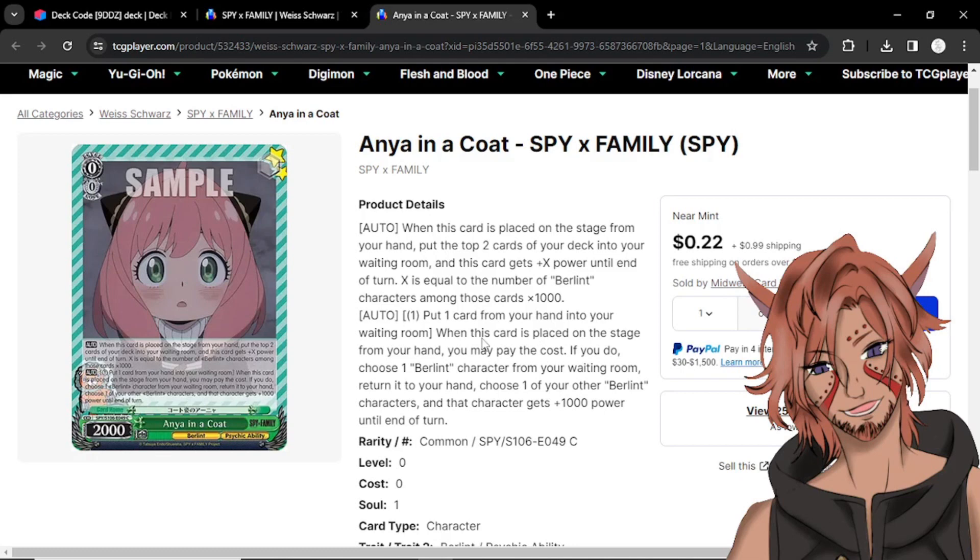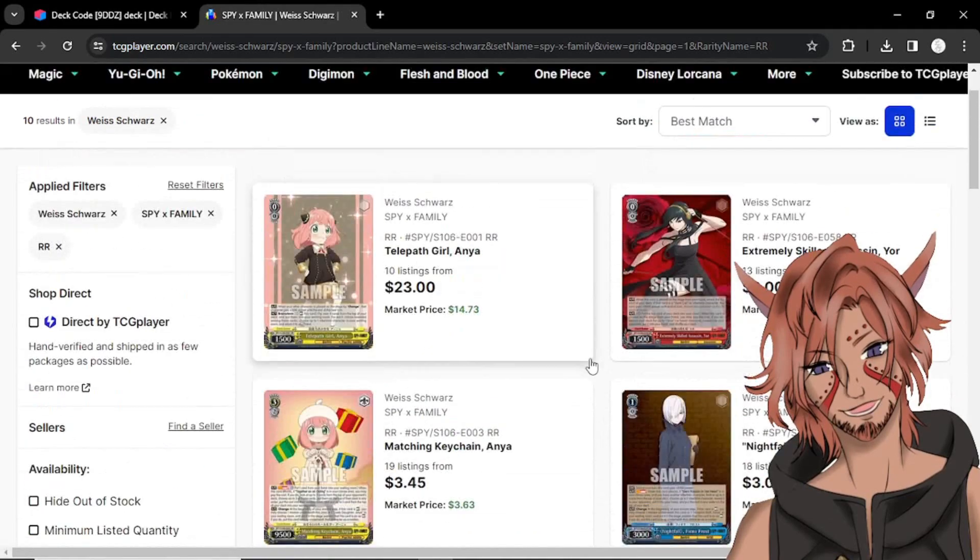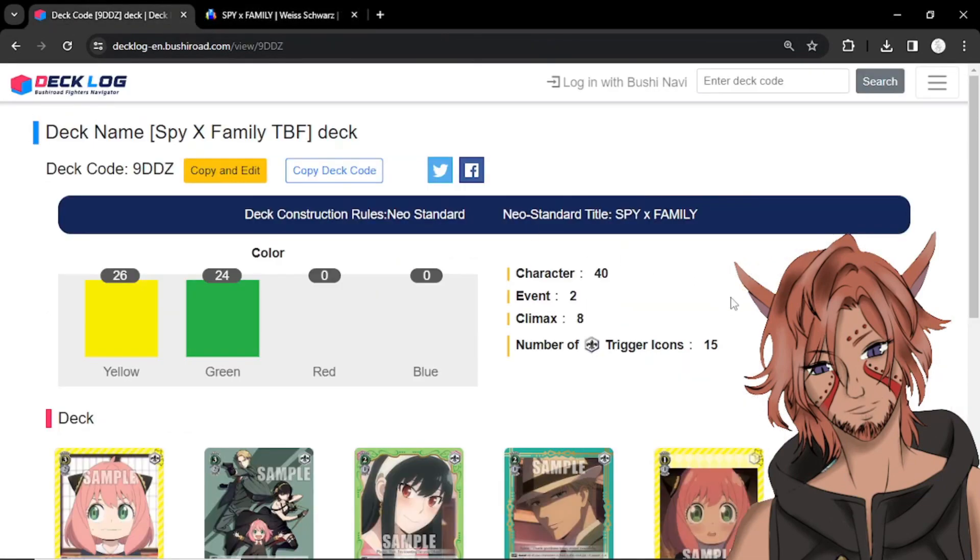Then we have Anya in a Coat — the main thing for this is she is a drop salvager. You already have searching with the drop searcher in the trial deck as well as the level one combo. So this is a common at 22 cents. If you wanted to put this in the deck, you could have a way to grab stuff from the waiting room, since there's not a whole bunch of other stuff in the trial deck that lets you grab from the waiting room to begin with. Like I said, a lot of the double rares are very cheap. Thank y'all very much for watching — it is greatly appreciated. No long outro — we'll see you on the flip side. Peace.